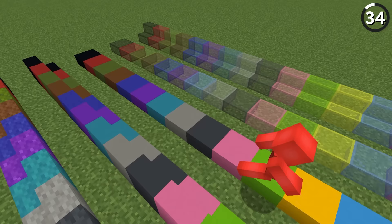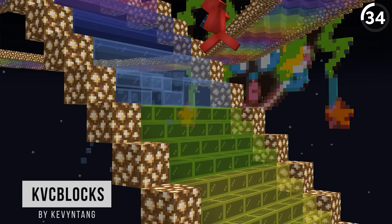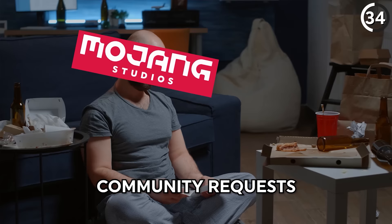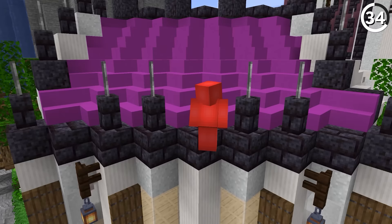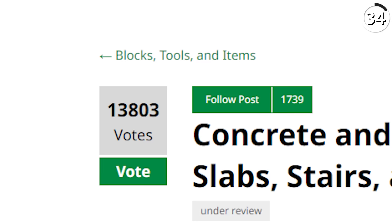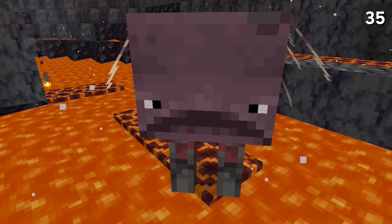Concrete stairs and terracotta slabs might be coming in a future Minecraft update. Many fans in the community want to see some kind of colorful slab or stair added into the game, and thankfully Mojang's noticed this. There's a good chance we could see these in an upcoming update — and with nearly 14,000 votes on the feedback website, I don't imagine they'll forget about this anytime soon.